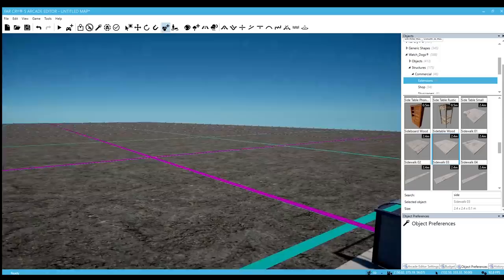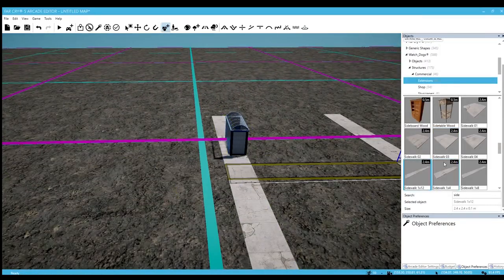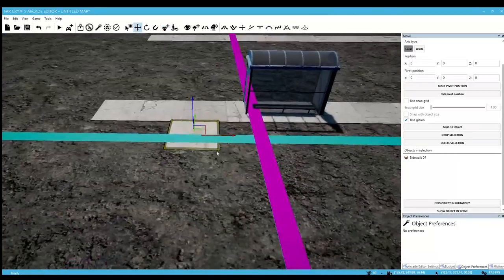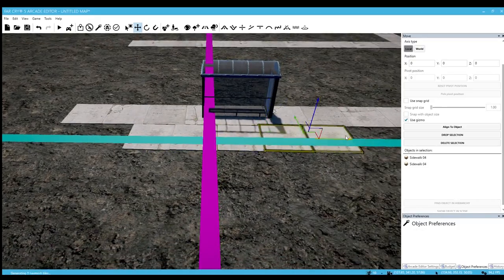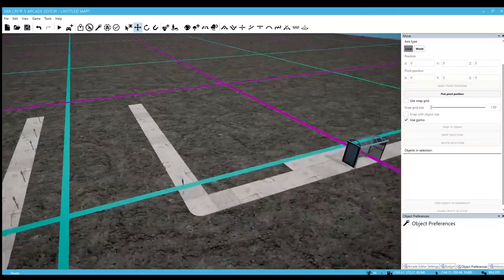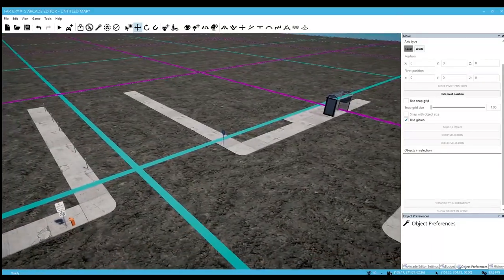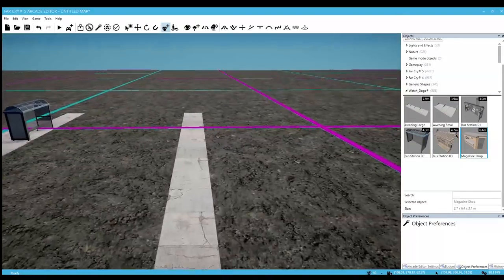Here's a sidewalk, we'll extend this out a little bit — whoa, it's too big. Like that. Duplicate, duplicate once more, probably do another duplicate. There we go. Like I said, I'm not getting picky with it, I'm not going to make everything exactly perfect — just the basic stuff. Hey look, a magazine shop! All right, we're going to put a magazine shop right here. We'll duplicate this sidewalk out.